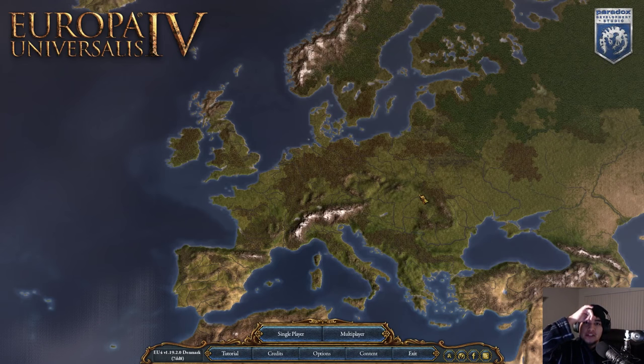Hello everybody, welcome! This is Adrian, thank you so much for joining me today. We're going to be doing some Europa Universalis 4. We're starting up a new series here today. I've made a few changes — I do have darker water, it's just a modification you can find on the Steam Workshop. We're also doing a face cam, so let me know if you like it.